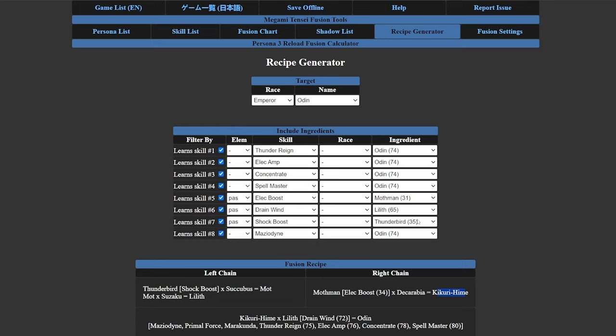If you switch to DLC personas with Mothman, the left chain becomes something ridiculous like needing to fuse with Helel. Barong is the better option. One caveat with the recipe generator is it doesn't show fusion costs, so when doing high-level persona builds make sure you have plenty of money. I do have a money and EXP farming guide linked in the description — definitely worth checking out.